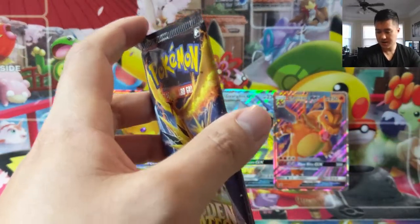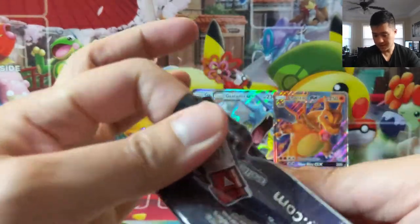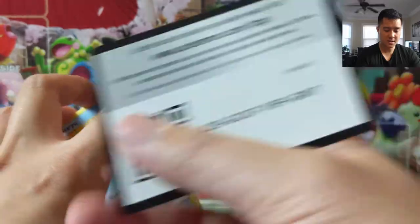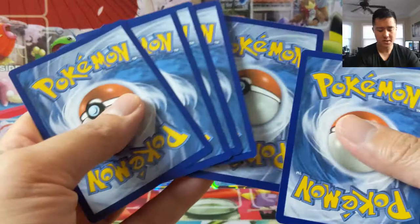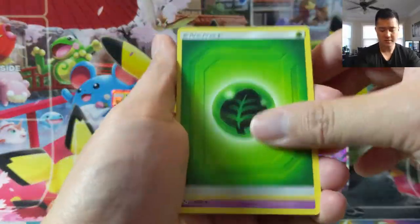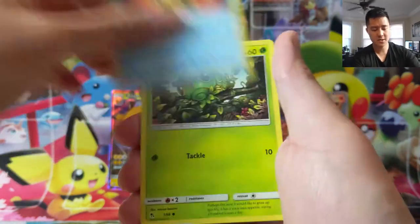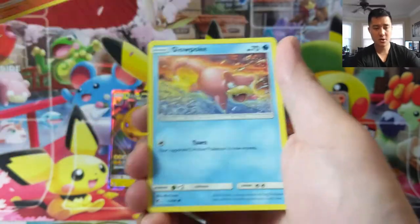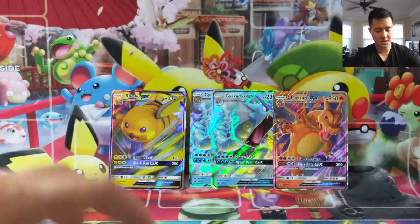At this point I've kind of lost count of how many packs we're in. Looks like this is starting tin number three, so that second tin wasn't great but was good enough — definitely wouldn't call it a bad tin. Jinx, Magmar, Farfetch'd, Staryu, Caterpie, Paris, Charmander, Slowpoke, Erika's Hospitality, and then Brock's Gym.